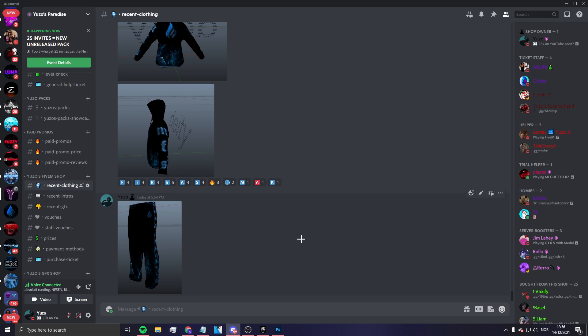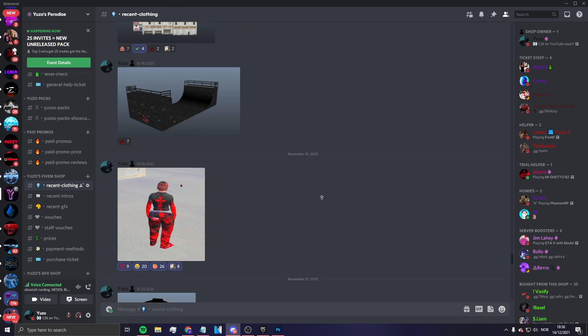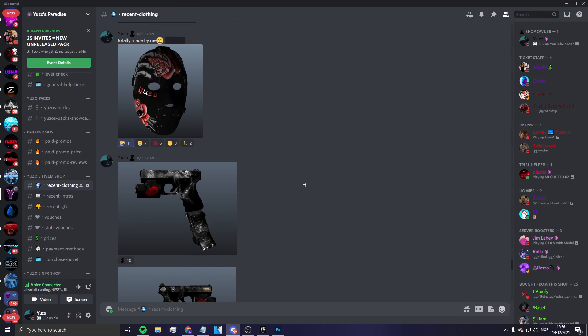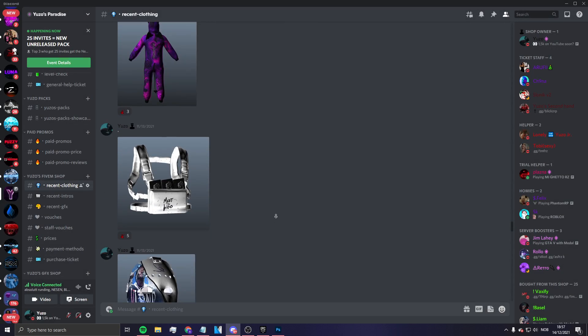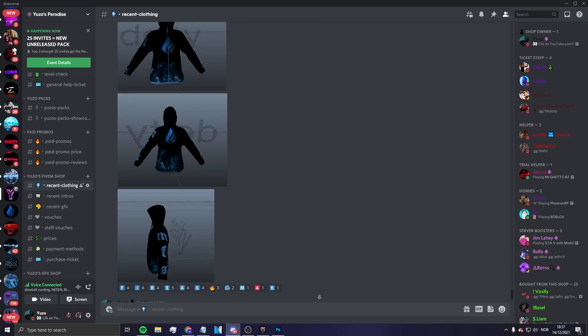Tip number two: make your color stand out. Use brighter colors — like this one will probably stand out in the game. Have high vibrant, saturated colors. Like this will probably stand out in-game, whereas this isn't gonna stand out as much, but it's clean.